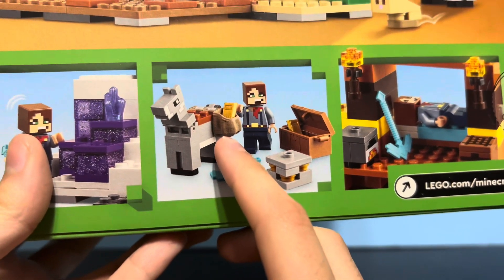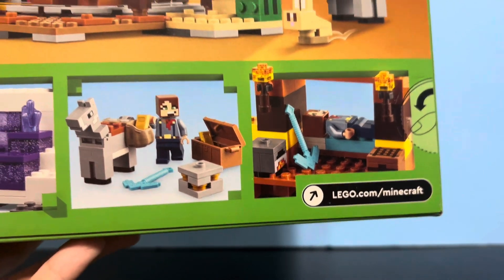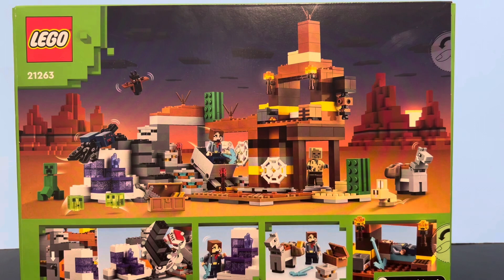The donkey comes with little pouches to store stuff in, and then there's a little area for the Badlands Explorer to sleep. Let's get to the unboxing part of the video.